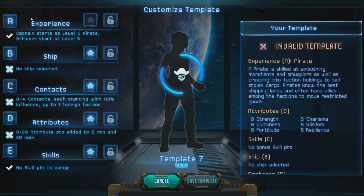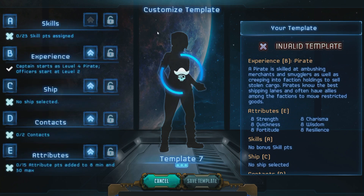Everything here is ranked from A to E — these are different items that influence your start. Depending on how they're ranked, you'll have better options for things ranked higher and weaker options for things ranked lower. For example, with skills at E, I'll have no skills to use at the start — my character will only gain skills through experience. Whereas if I set skills to rank A, I have 23 skills I can assign, and they don't have to be connected to my experience — they can be whatever I want.